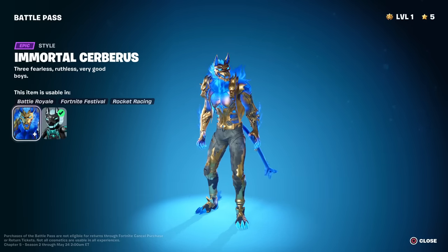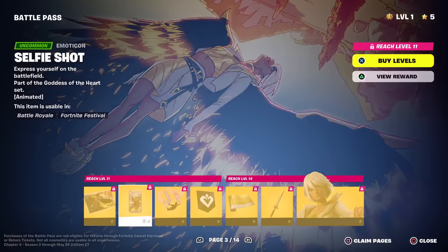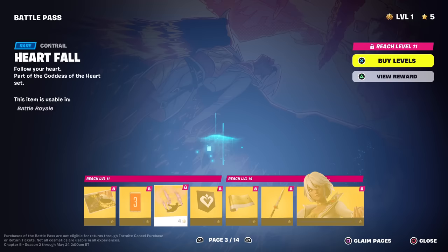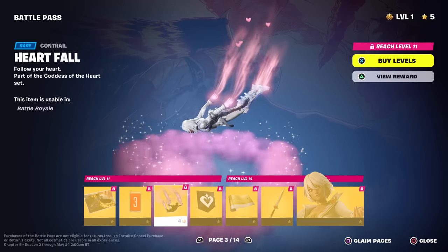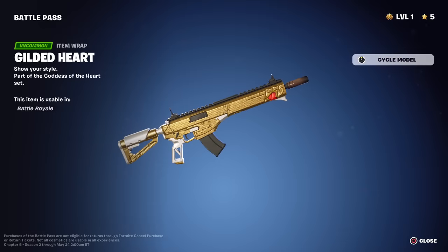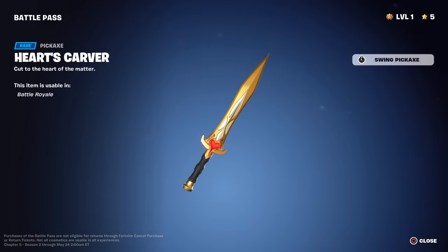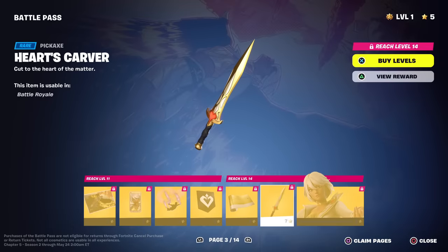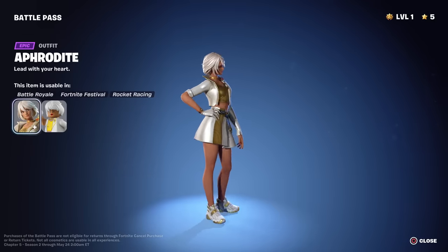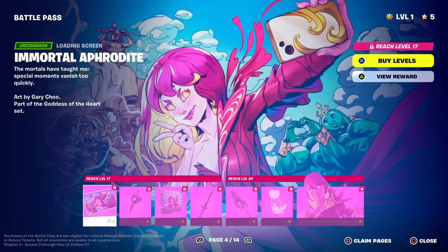Moving on to page 3 — we got Aphrodite's loading screen. Heartfall — a new contrail, that's pretty cool. Another banner, Gilded Heart — solid gold, that's going to go great with some of my gold skins. The Heart's Carver pickaxe — nice splash, love that. Here she is, solid white and gold — look at those shoes, they seem a little out of place but I like it. That's a good skin. Lego version too.